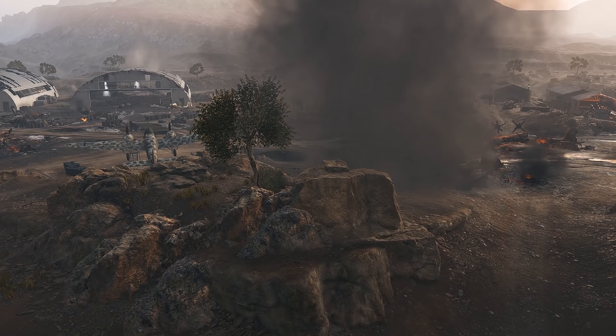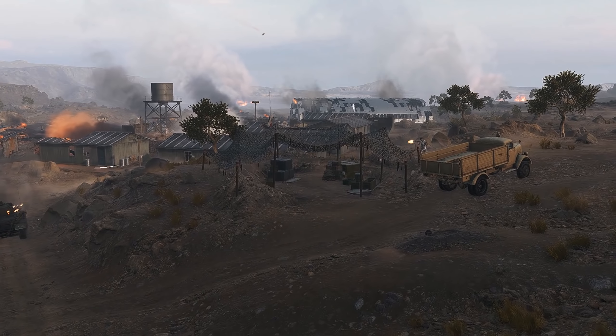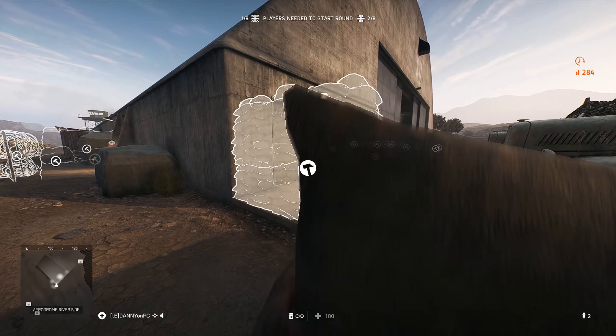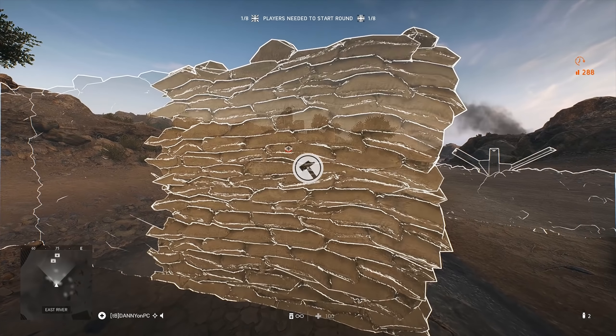They have also added a lot of rocks and trees between D and F, so you can't as easily look at each other from those flags. And on the side near D, they have added a little tent with some extra cover.